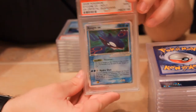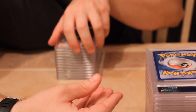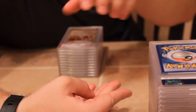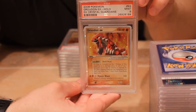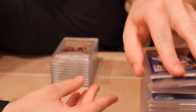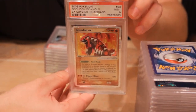We have Crystal Guardians Kyogre with a mint nine. Second one also with a mint nine. From the same set we have Groudon — the artwork is really similar in this set for those two; they're always kind of tied together. The second Groudon also with a mint nine.